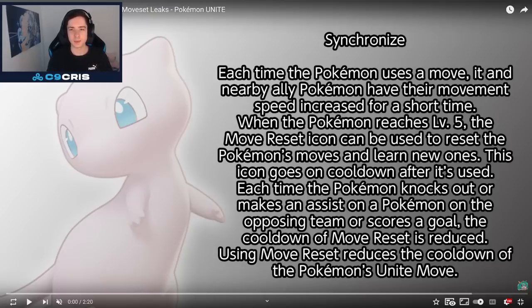First one we have is Synchronize. Each time the Pokémon uses a move, it and nearby allies have their movement speed increased for a short time. When the Pokémon reaches level 5, the Move Reset icon can be used to reset the Pokémon's moves and learn new ones. This icon goes on a cooldown after it's used. Each time the Pokémon knocks out or makes an assist on a Pokémon on the opposing team or scores a goal, the cooldown of Move Reset is reduced. Using Move Reset also reduces the cooldown of the Pokémon's Unite move. That really sounds quite crazy — so we can reset our moves.